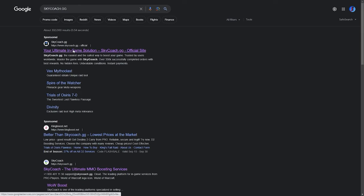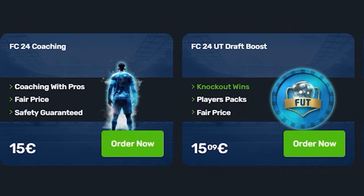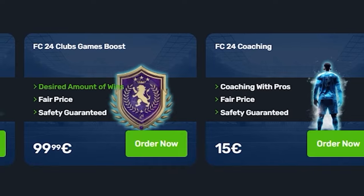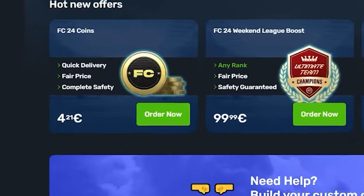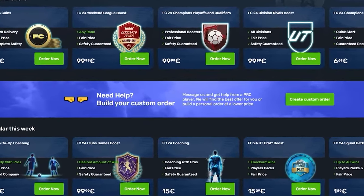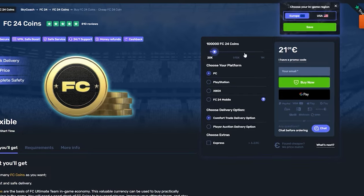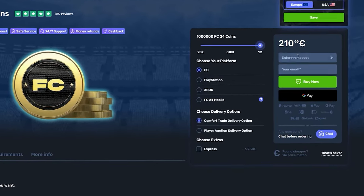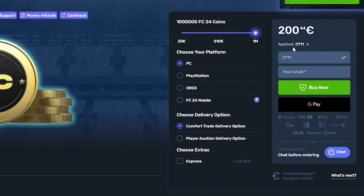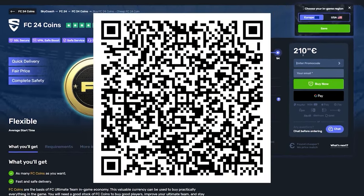FC24 is here and SkyCoach has all your needs covered — from squad battles, champs, qualifications, and even draft boosting. There is a long list of services including coaching and FC24 coins. The service is fast and reliable and you will get your coins, boosting services, or coaching in a matter of hours. Head over to skycoach.gg and use code JT11 at checkout for 5% off your orders. Check out the QR code on screen for their mobile app.